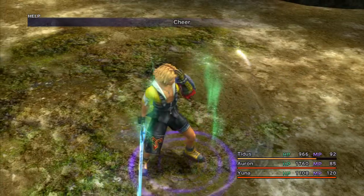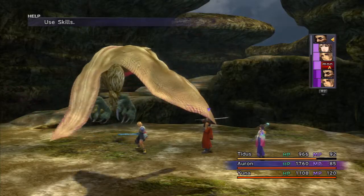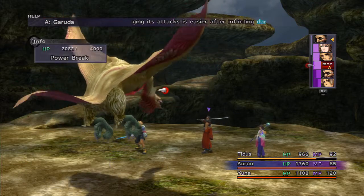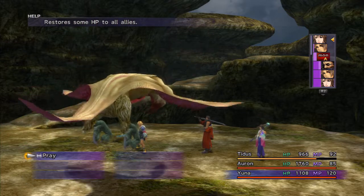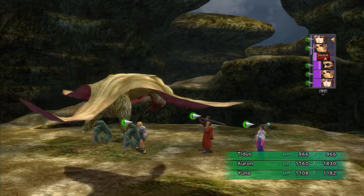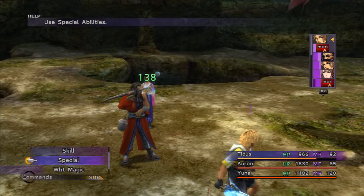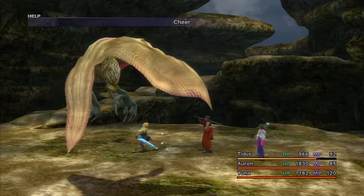I'm going to throw a couple of Cheers on Tidus. Let's have Oran — I was going to have Oran guard but I probably don't need to. Maybe she can heal herself; I think she only needs like two HP. A little more Cheer and then we'll take this thing down.